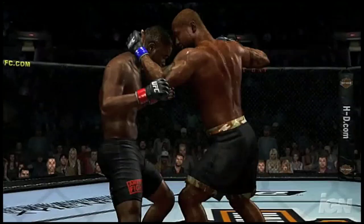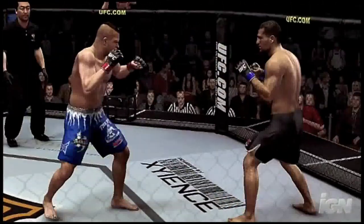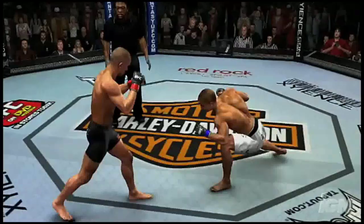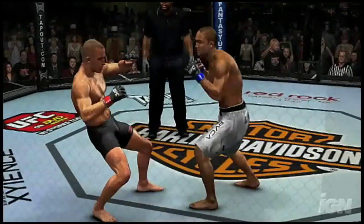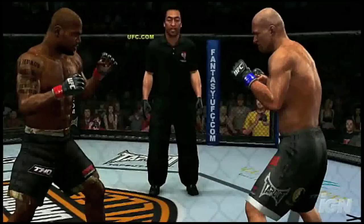In the mixed fighting world of UFC 2009 Undisputed, range plays a pivotal role. Based on the distance from your opponent, you can dominate from one of three distinct striking ranges. Striking range is the sweet spot for your most effective assaults — Rampage jabs, hooks and sidekicks totally commanding the action from here.